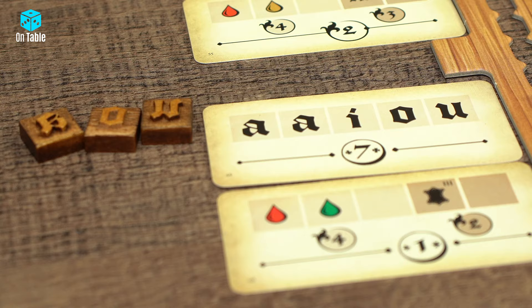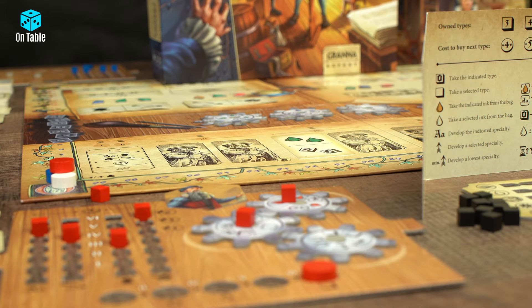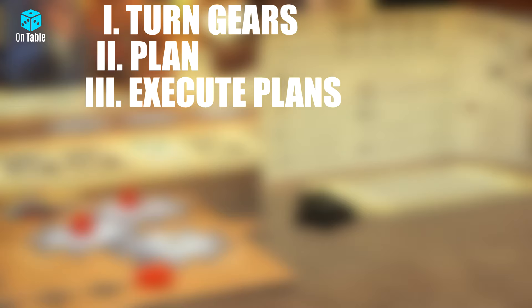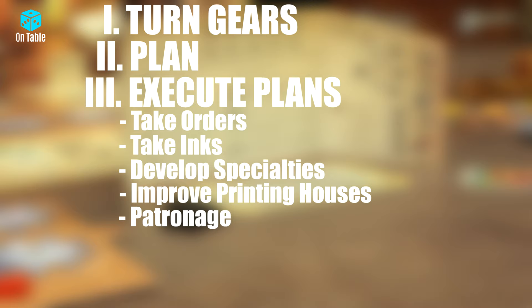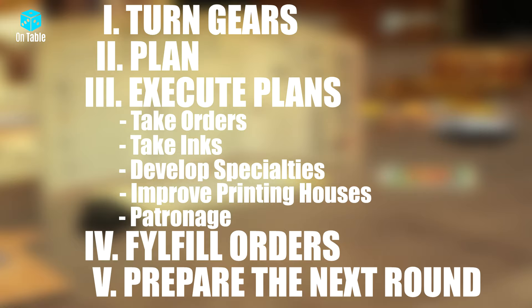You are now ready to play Gutenberg. The game lasts 6 rounds, and each round consists of 5 stages one after the other. You will start with Turn Gears, which you skip in the first round. The second stage is Planning. After that you move on to Execute Plans, which consists of 5 steps: Take Orders, Take Inks, Developing Specialties, Improving your Printing House, and Patronage Action. The 4th stage is Fulfill Orders, and the 5th and final stage involves Preparing for the Next Round.